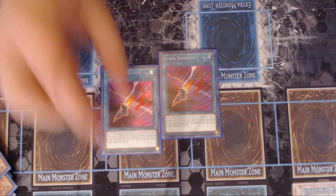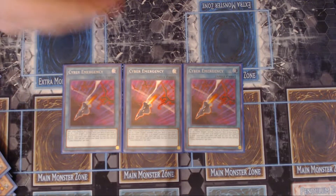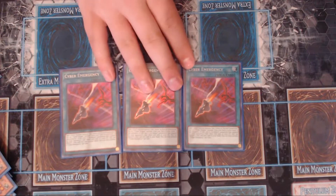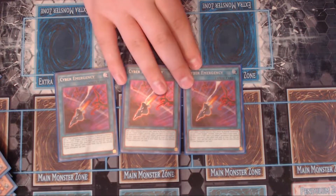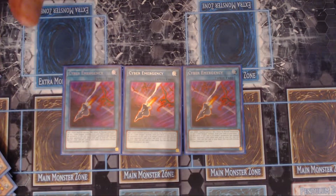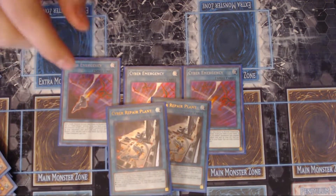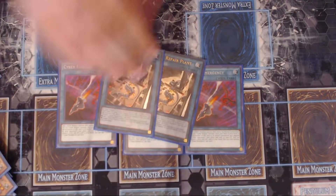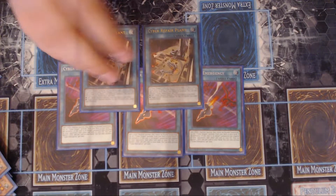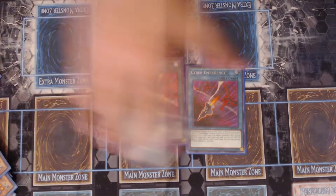Triple Cyber Emergency. Cyber Emergency says you can add a Light Machine that can't be normal summoned or set from your deck to your hand, or add a Cyber Dragon monster from your deck to your hand. I like three of this card — I really never see more than one in a hand, and it's a hard once per turn. The awesome thing is being able to add any Cyber Dragon monster, and unlike Cyber Repair Plant, with Cyber Emergency you don't need a Cyber Dragon in your graveyard to play it. That's the problem with Cyber Repair Plant — there are times where you just don't have that yet, so I only play two Cyber Repair Plant.